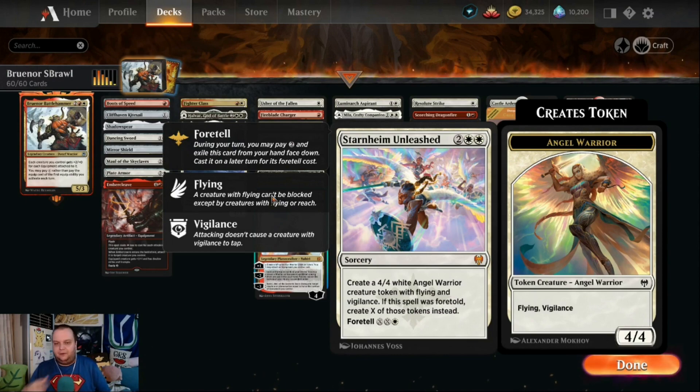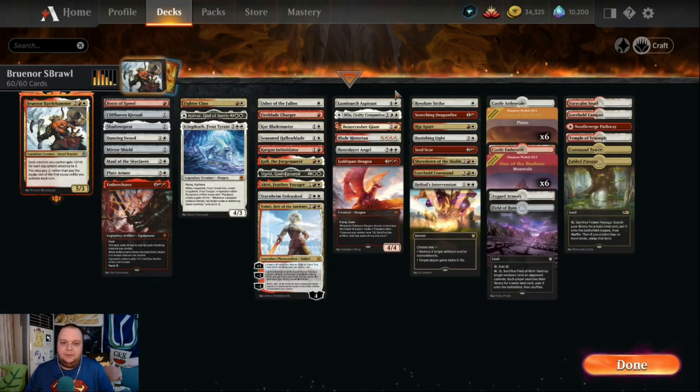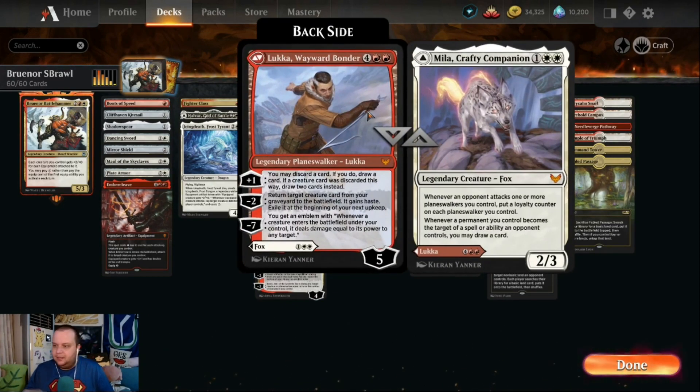Now for non-warrior creatures: Luminarch Aspirant makes our creatures bigger every turn for two mana. Mila, Crafty Companion offers more card advantage — if someone attacks our Nahiri, with Mila out you put a loyalty counter on your planeswalker for each attacking creature. Whenever a permanent you control becomes the target of a spell or ability an opponent controls, you may draw a card. Lukka, Wayward Bonder on the back is a six mana planeswalker — plus one lets you discard a card and draw, drawing two if it was a creature card.